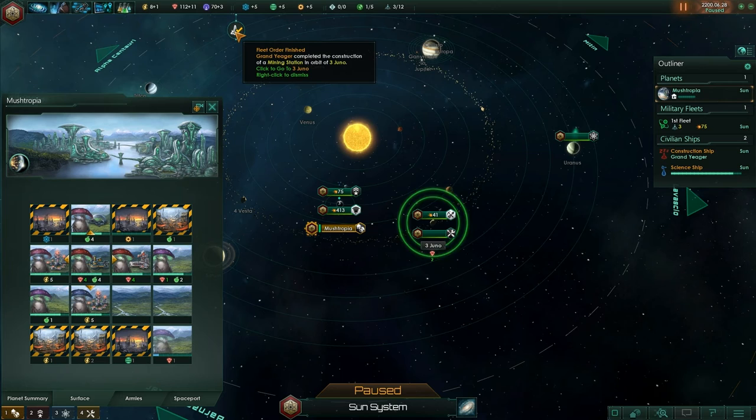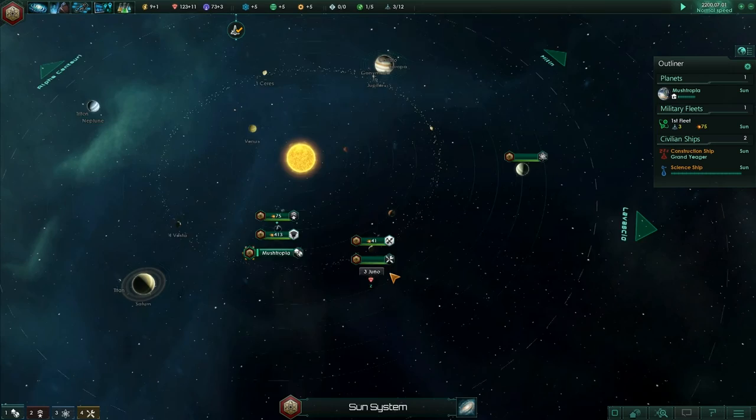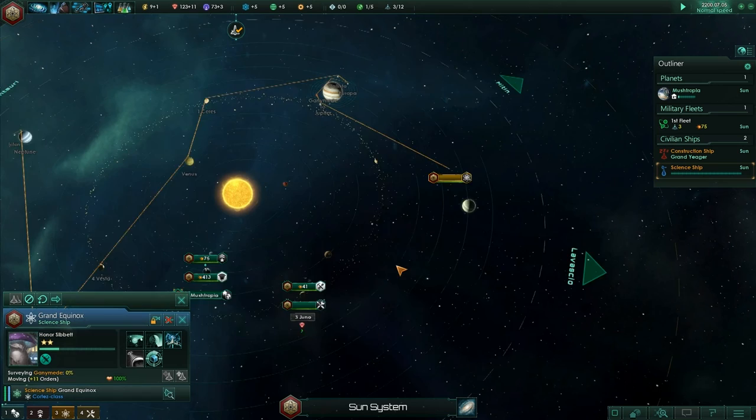Fleet order finished! Grand Jaeger completed the construction of a mining station in orbit of Juno. Sweet — we now have our little mining station. Are there any other resources that our ship has found yet? Not really.